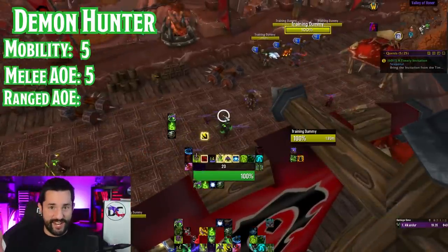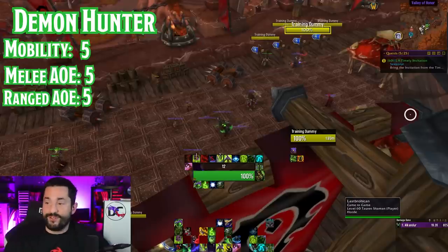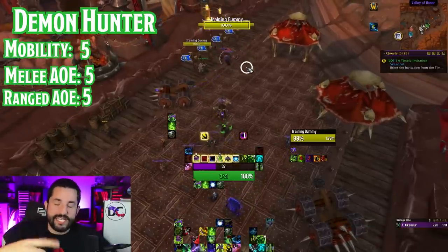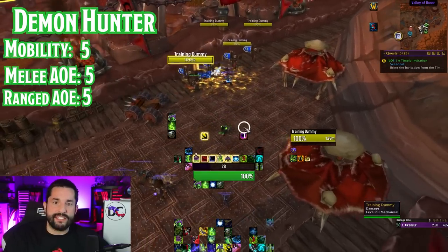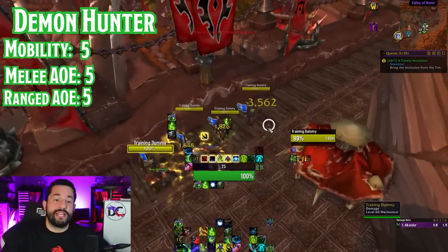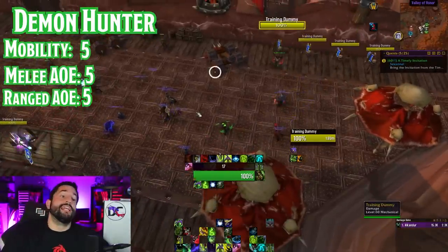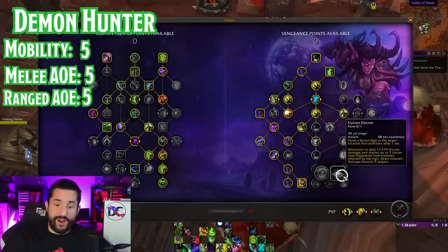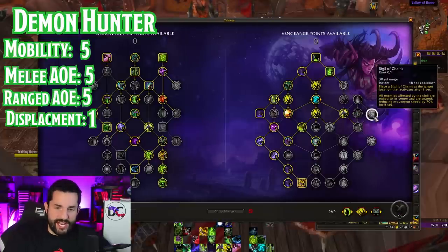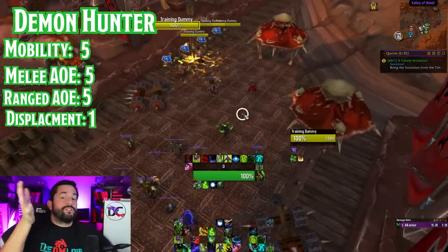If you thought we were done on AOE, we're not — Demon Hunters also have a 5 out of 5 for ranged AOE. They have Sigils you can put down on the ground that explode at the target location with ticking dot damage over time. Throw Glaive bounces against additional targets. Infernal Strike — like Warrior's Heroic Leap — deals damage at the target location but you get 2 charges. And talented you have Elysian Decree or Fodder to the Flame, both of which are huge AOEs. But for displacement they get a 1 — the only thing they have is Sigil of Chains, which is hard to get to, so for most intents and purposes they might be a zero there.